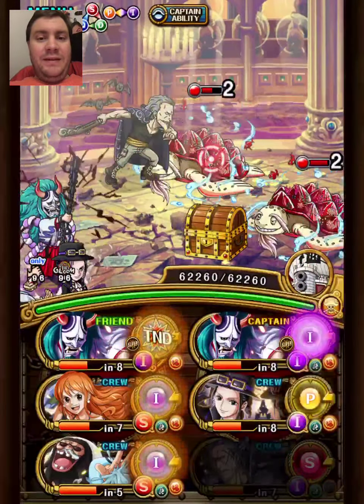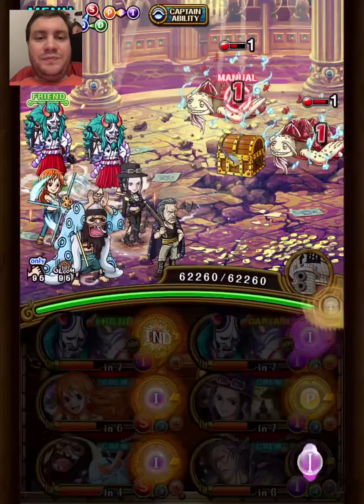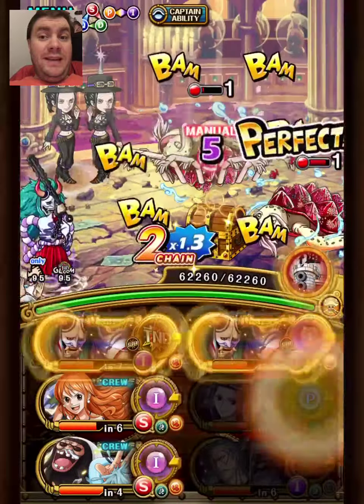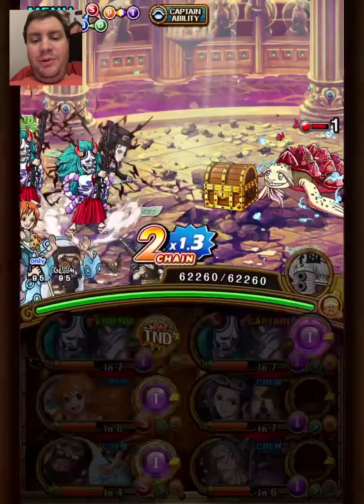Using Yamato as a captain is a solid start since you already got a combo that resists, so you just build a team after that. And I'm pretty happy with the results.